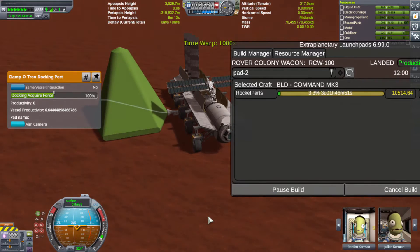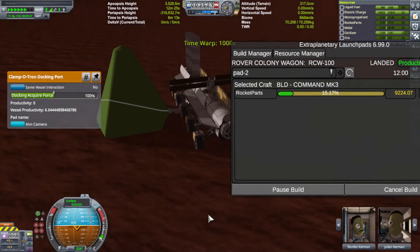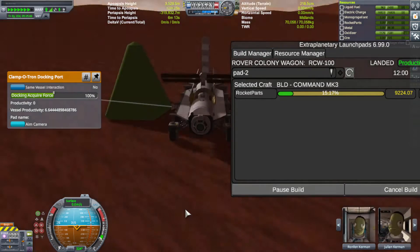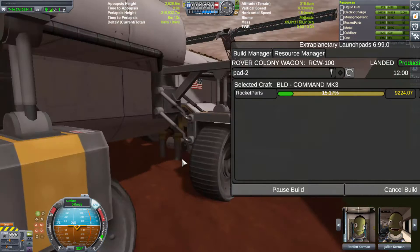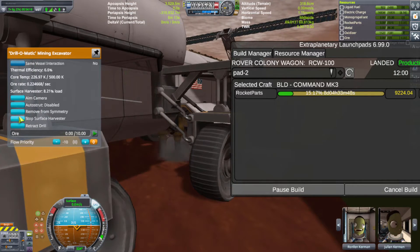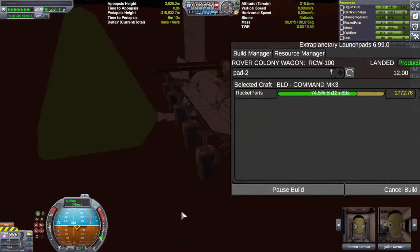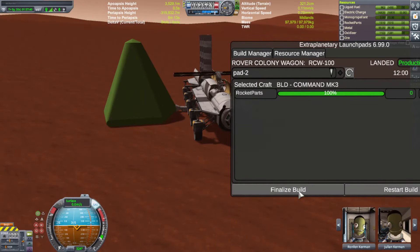Now that I can build colonies very quickly with this new construction technique, I started thinking lore-wise — just me playing a game, but some of you like lore — if we start building colonies at the drop of a hat, there's not going to be a whole lot of Kerbals to populate those colonies. You're going to have more hardware than software. Get it? A lot of hardware and nobody to operate it.